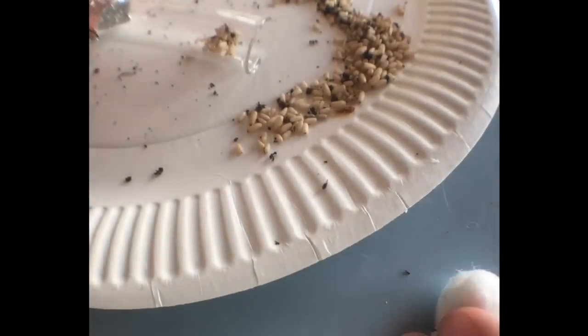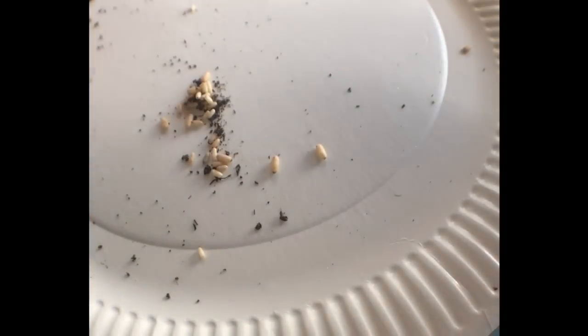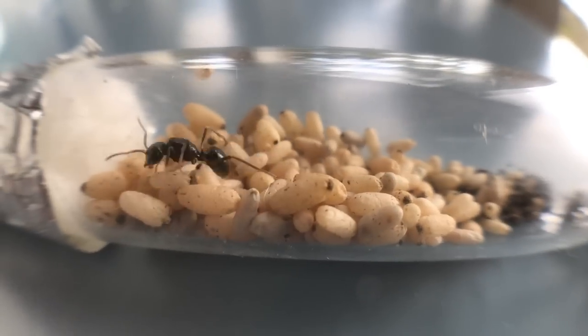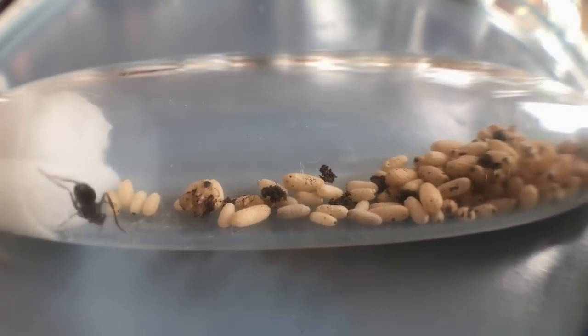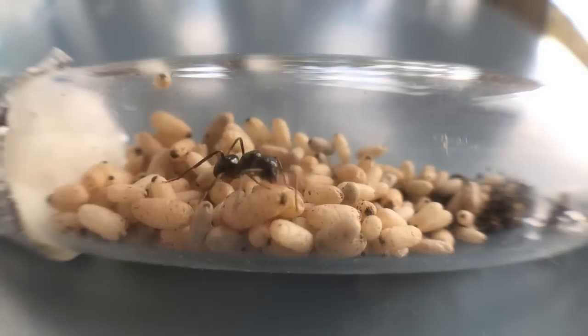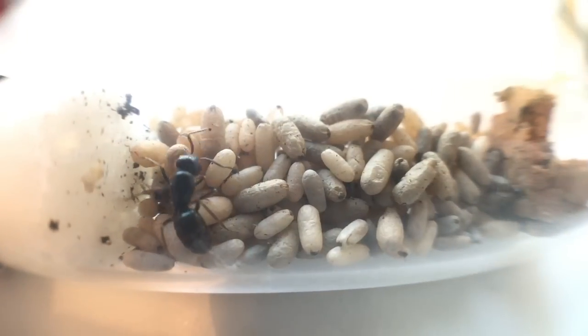I introduced the cocoons to the queen — this can sometimes be enough. The queen opens the cocoons and gets taken care of by the emerging ants later on. But I find that often, parasitic queens lack the skill and let the ants inside the cocoons rot in there. I let her care for the cocoons for 24 hours. I checked, and no cocoons had been opened — some had darkened a bit. My trust in the queen opening the cocoons had failed, and I decided to go to phase 2 of my method.